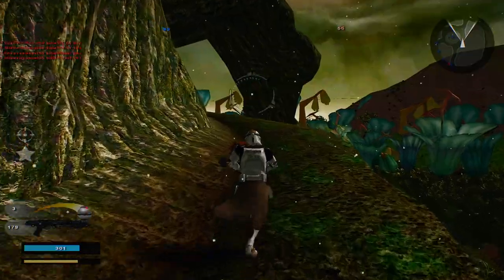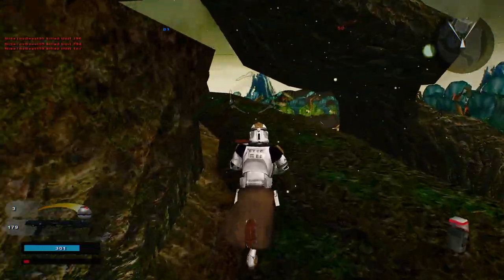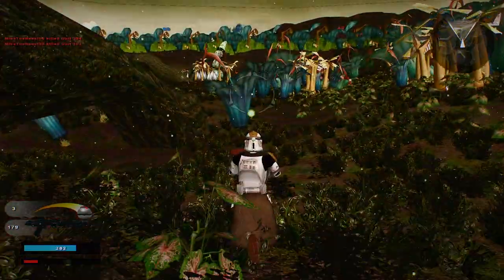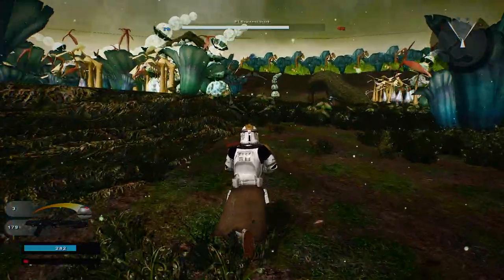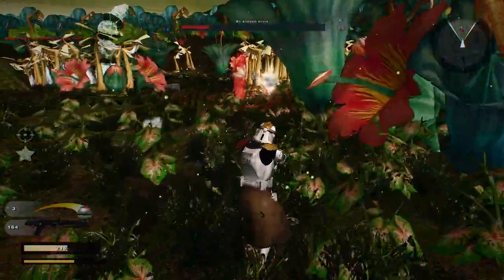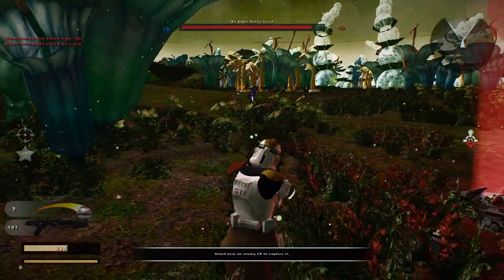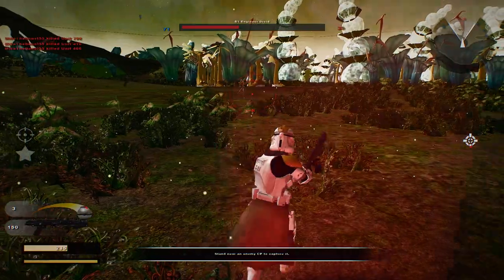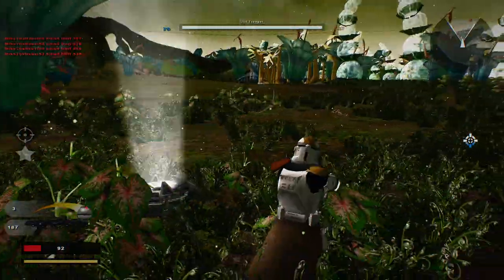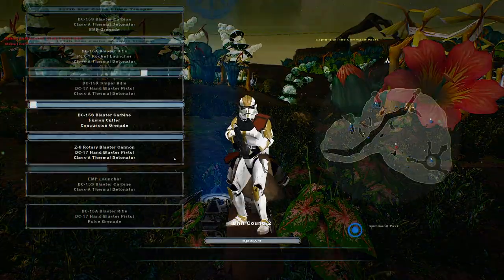Actually, you know what? Let's go back up here and do some camping. Command post under attack — oh look, command post over there under attack too. See if we can try and defend that one. I was about to say, what's that noise? Is there a Mandalorian hero? Then I realize it's the stupid CIS V2 battle droid trying to shoot me.